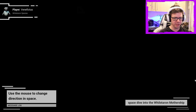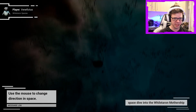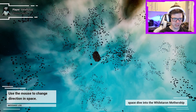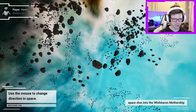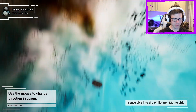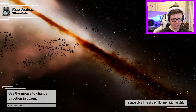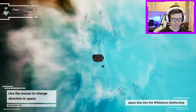Use the mouse to change direction in space. We're space diving into the Wilstaren mothership. I'm not sure we're supposed to be able to control this. The space environments are pretty cool, but the UI is really ugly though.